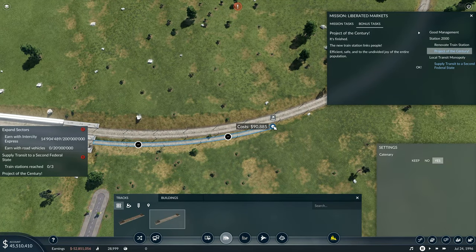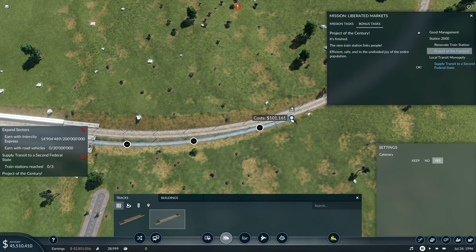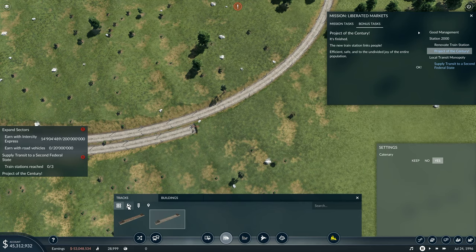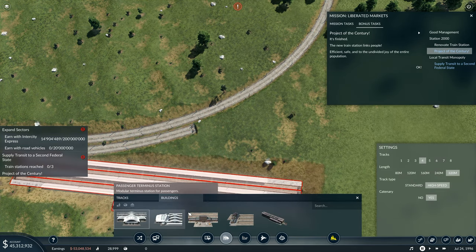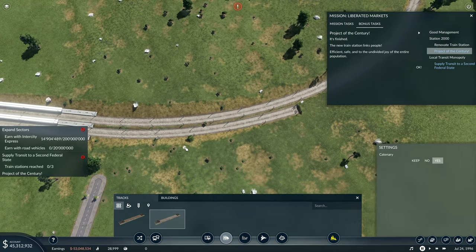I want to do a bit more out here — bring that one in and connect it on that side. I suppose I could bring you out like that, that one goes up there, and then the next one goes right beside it like that. Are there track modification tools? We can upgrade there — that one is signals. What we don't have is pre-made tracks where you can cross things over, and there aren't pre-made track sections.